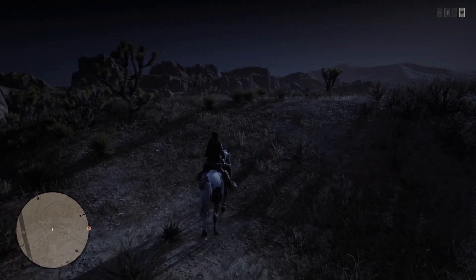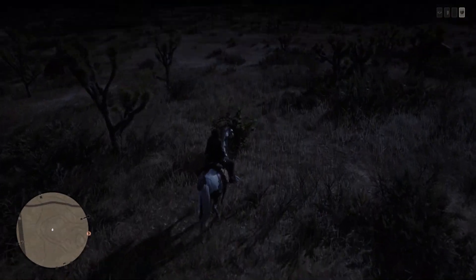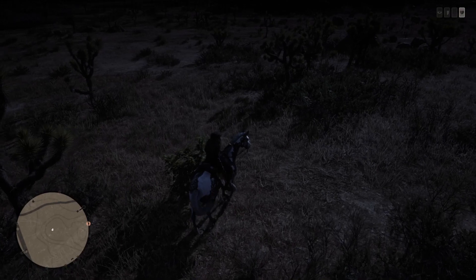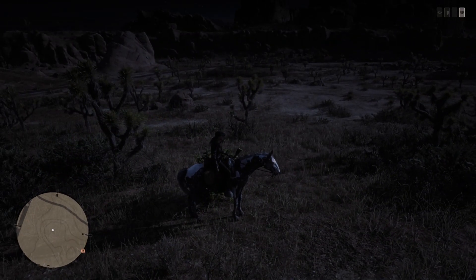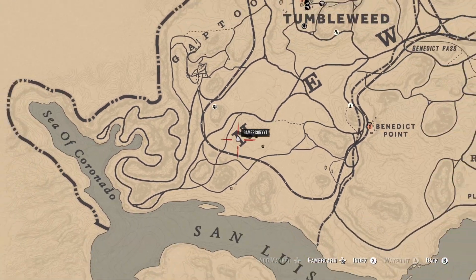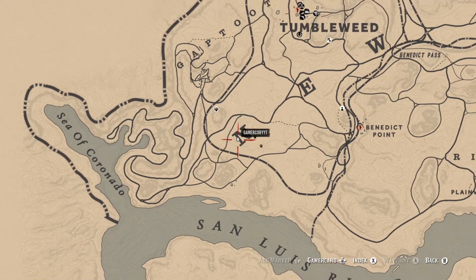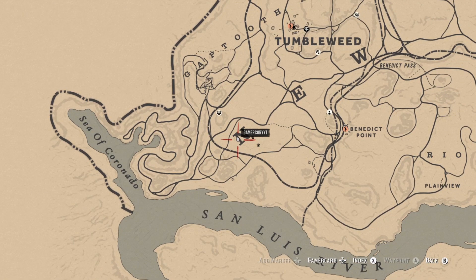Our next location is actually just going to be on the top of this hill, and you can see the raspberry bush right here, kind of by its lonesome. But like I said, one or two will always spawn in each of these locations. Let's show you guys on the map — it's just on the left side of the N in New Austin.